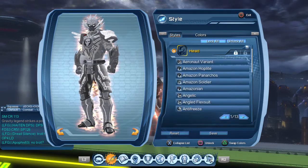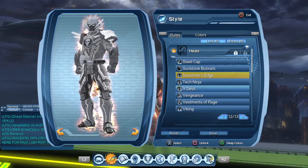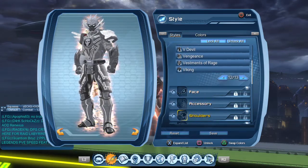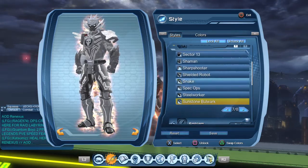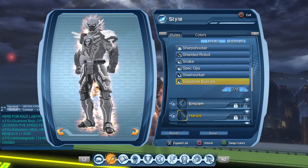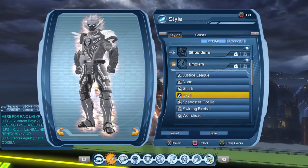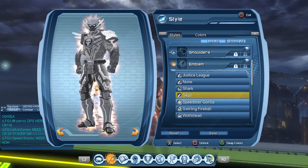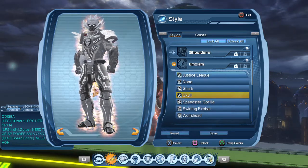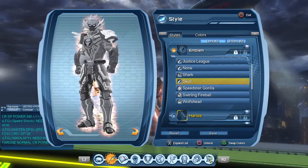For the head, I used Sunstone's Edge — you have to level up to get this one. For shoulders, same thing: Sunstone Bulwark. For the emblem, you can pick any emblem you like really — you can get one at the beginning of the game. I use Skull, but some here like Speedster and Gorilla I don't think you can get easily, and Justice League you have to get to level 30.